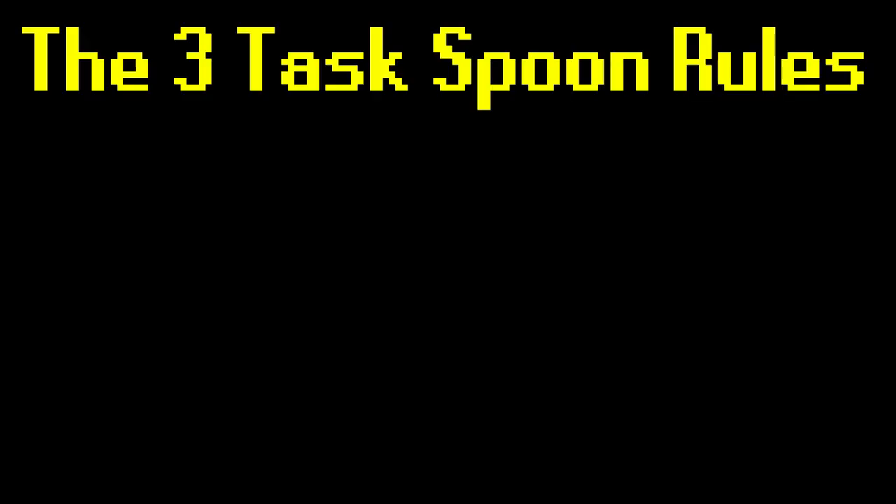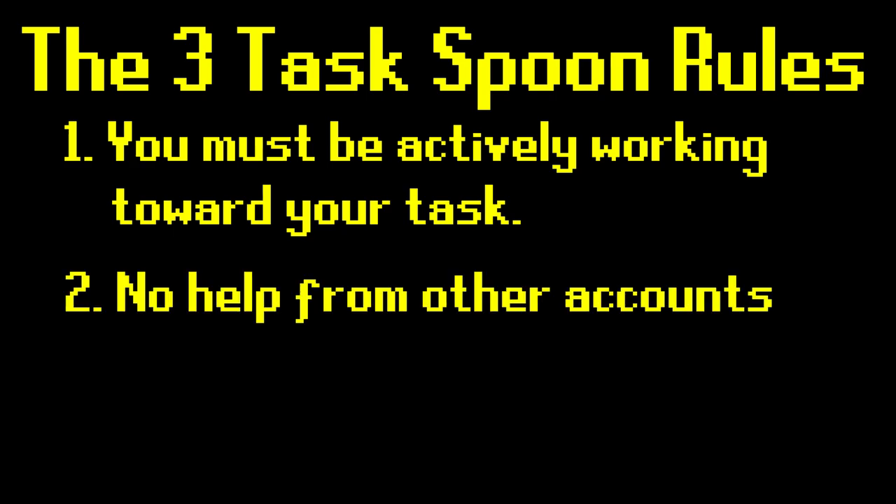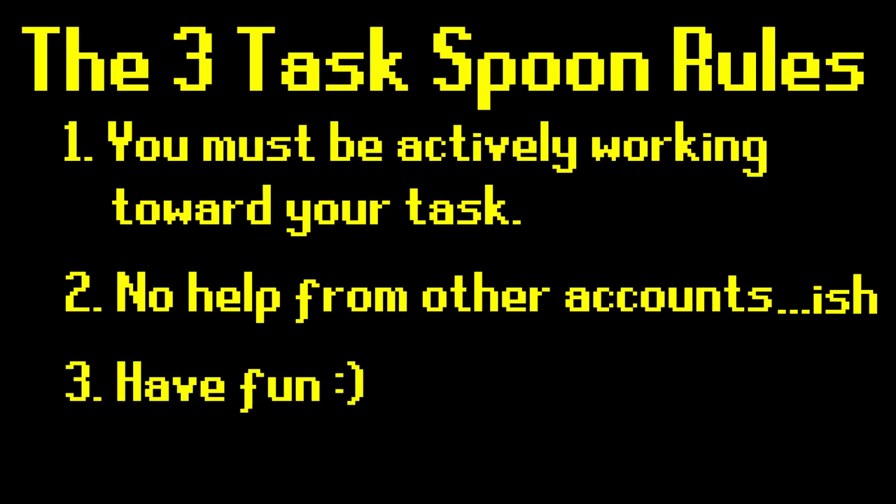There are three other rules to the account. Number one: you must be working towards your task at all times. If you happen to partially or fully complete other tasks during that, that's okay. For example, if I need to train runecrafting for a task and I go do Guardians of the Rift and I get a Guardians of the Rift unique or a pet, that's totally fine. Number two: no help from any other accounts — within reason. I say within reason because when I go to do raids or TOB, I might try to convince my friends to do it with me; I hopefully won't be getting carried, but we'll see. And number three: just have fun. That's what I'm here for.